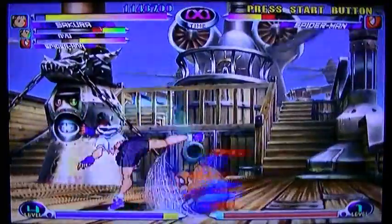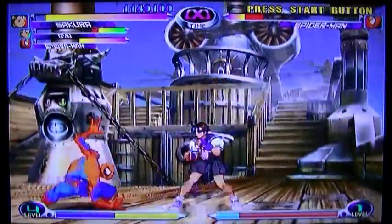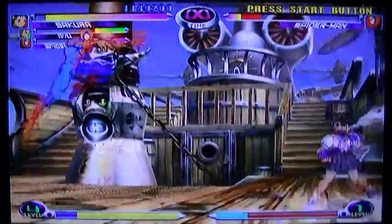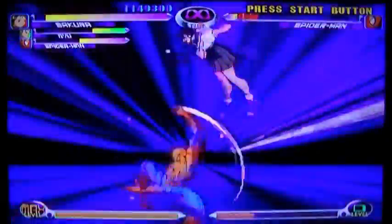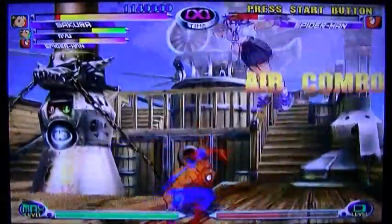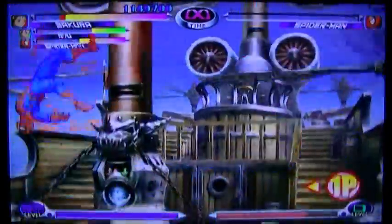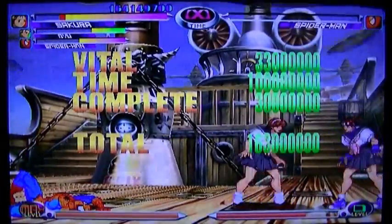You might have noticed there are red energy bars alongside the main health bars. When you swap a character out, that red portion gets healed. There are also characters who can heal you — I've already mentioned that with Jill Valentine.